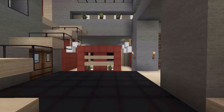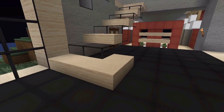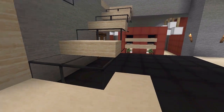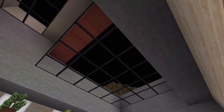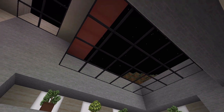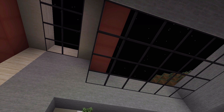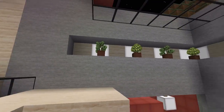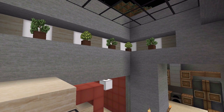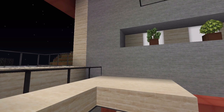Moving over here we have the stairs — these are sandstone slabs and glass, which I thought looked really cool. You can take these stairs up and get a nice view of the sky, and also get a lot of light in. That opening was naturally there in the cave so I decided to keep it. I added a modern-looking shelf area all around with some pots and plants.